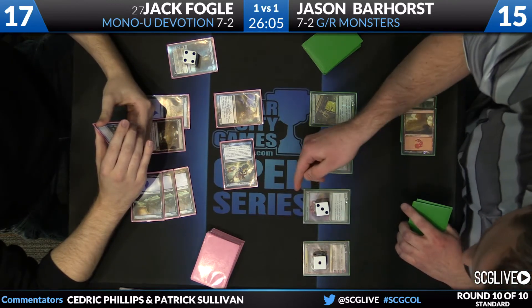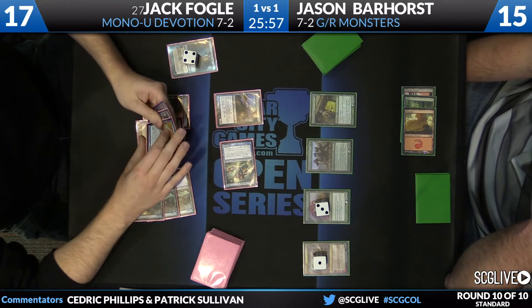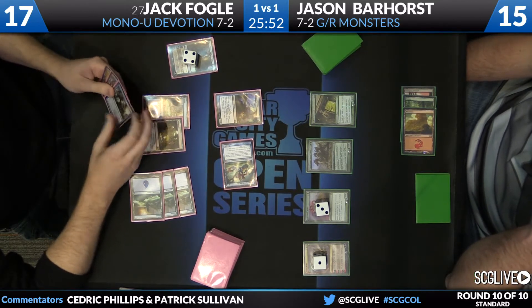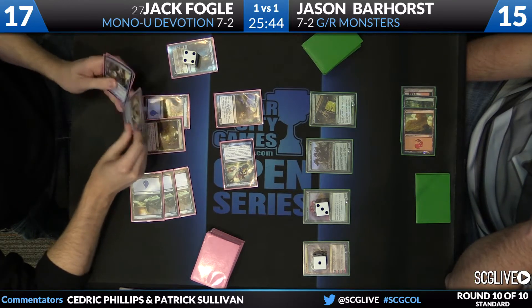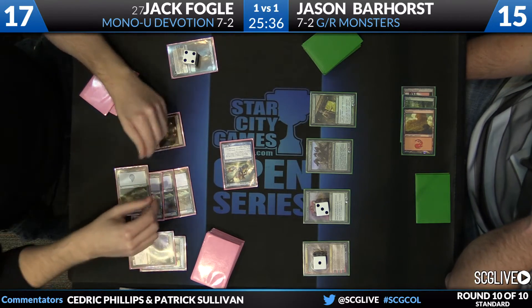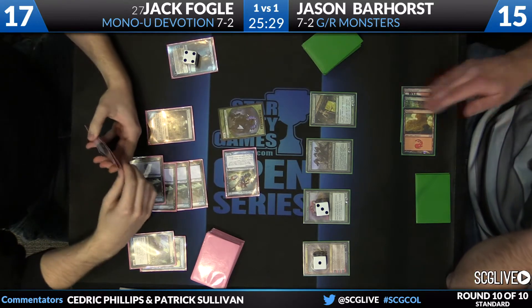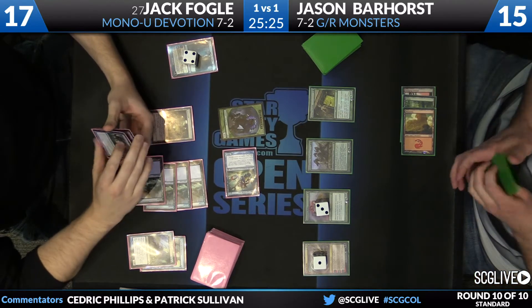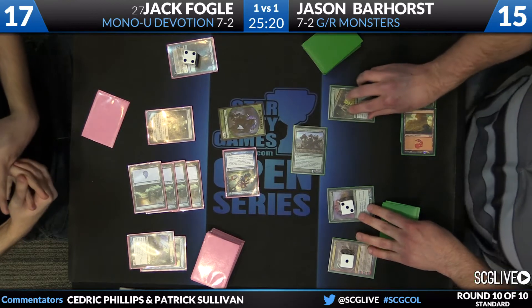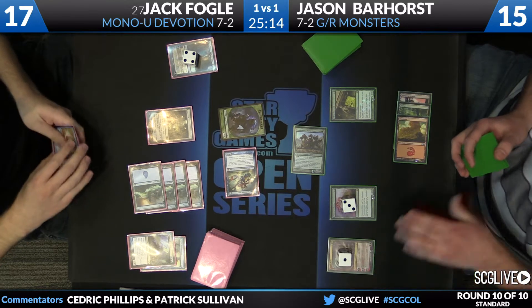Looks like he might be trying to trap him here. If he's committed to chump blocking it makes some sense, but I think negating may have just been better here. Maybe he missed the fact that he won't be able to Rapid Hybridize the creature Jason controls in response, because now he's going to Rapid Hybridize in response to the fight — so the fight's not going to resolve, Fogel's going to get a 3/3, and devotion is going to be off. If Pelukinos goes to the red zone, Jace is likely done. Depending on the contents of his hand he may actually be willing to trade the Miscutter Hydra to ensure that Jace dies, because then Thassa is down to one devotion and Jack hasn't shown much ability to advance his board.